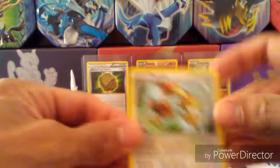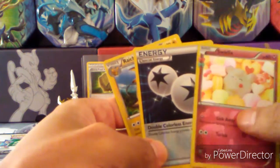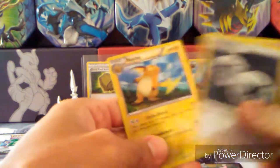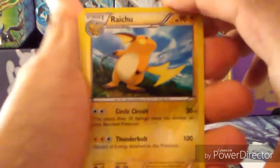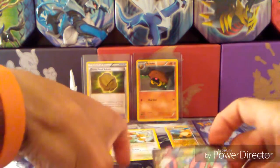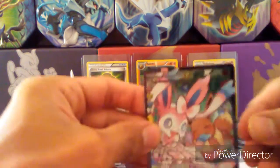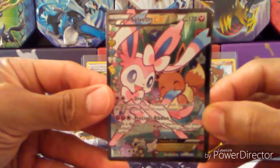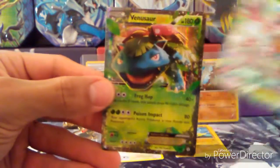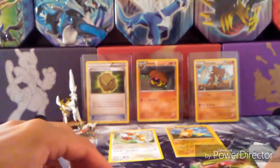Our only Non-Holo Rare is a Dodrio. On Reverse Holographics there's a Swirlix — Radiant Collection — a Double Colorless Energy, and a Rare Raichu. Sylveon EX, full art, and Venusaur EX. Very good box.